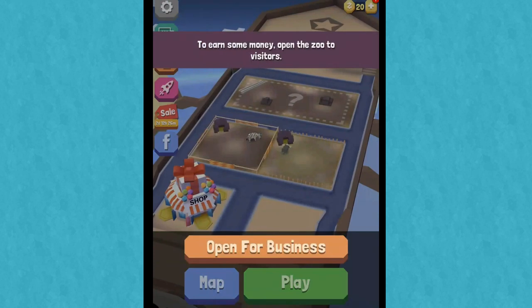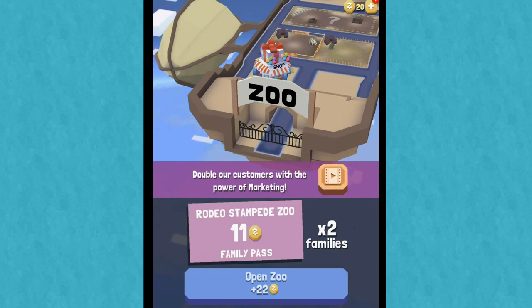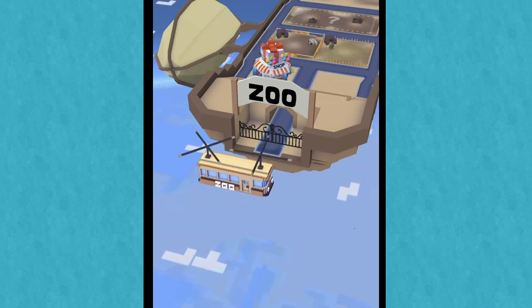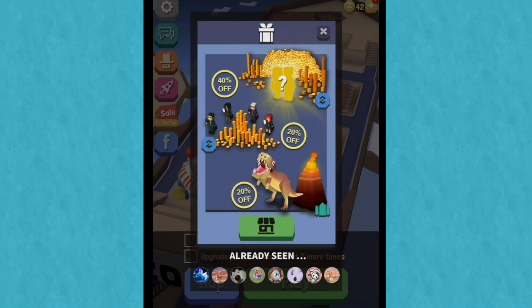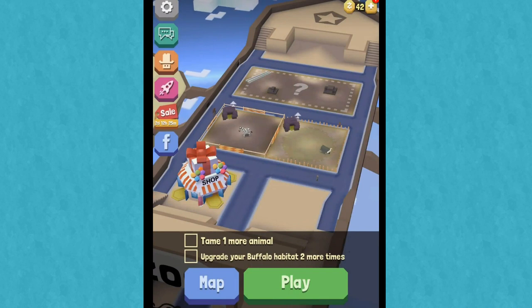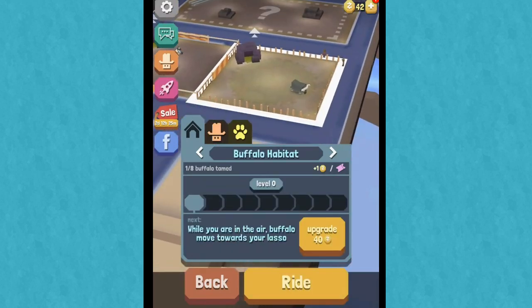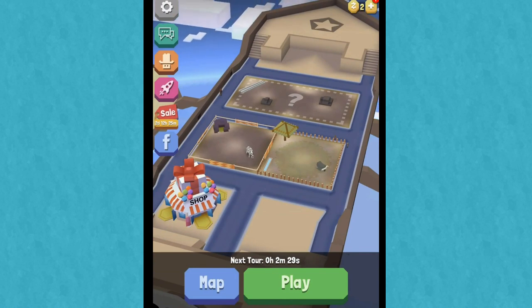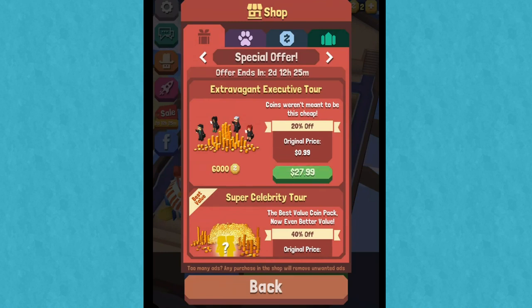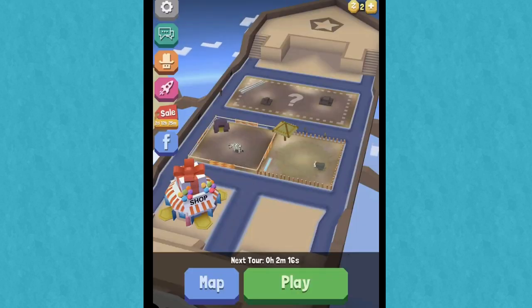He's got some grass. I don't know if that's a good enough habitat, but we can now invite people — open for business. How do people get here? And then we can do marketing, which is like watching a video. We have two families. Taming more rare animals will increase the zoo income. Why is there a dinosaur? What is happening? Okay — tame one more animal, upgrade your buffalo habitat two more times. I can upgrade my zebra habitat and my buffalo habitat. I like giving them better homes.